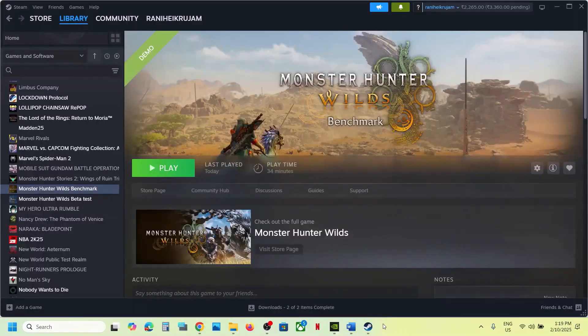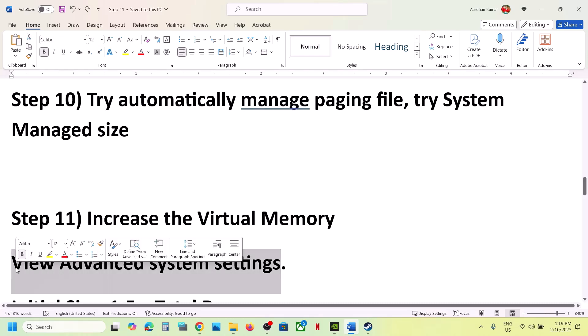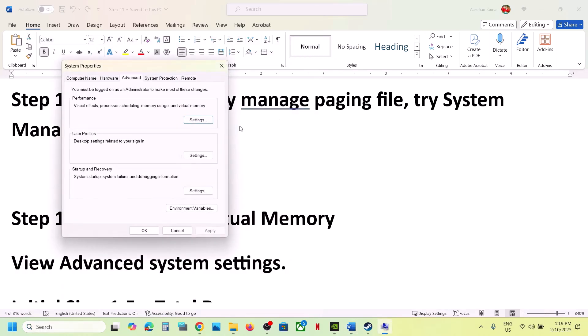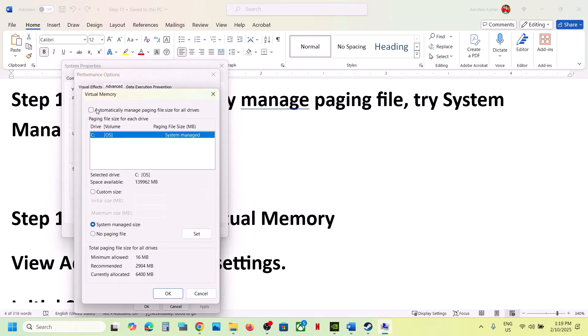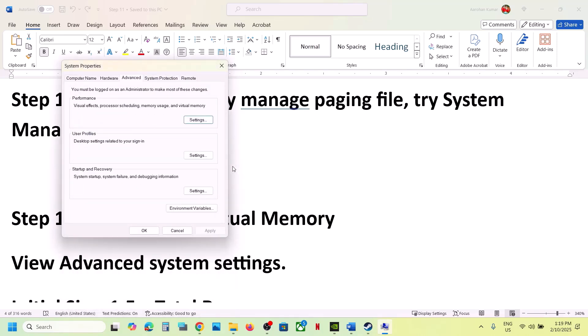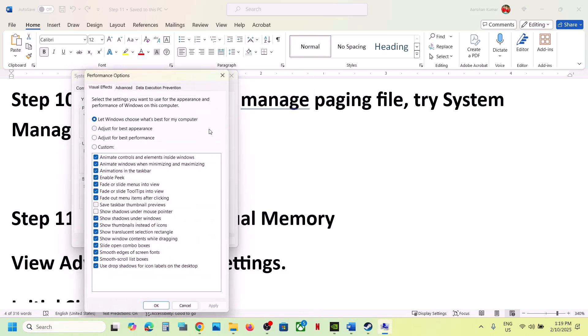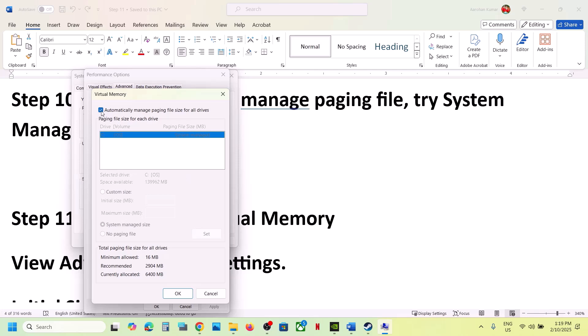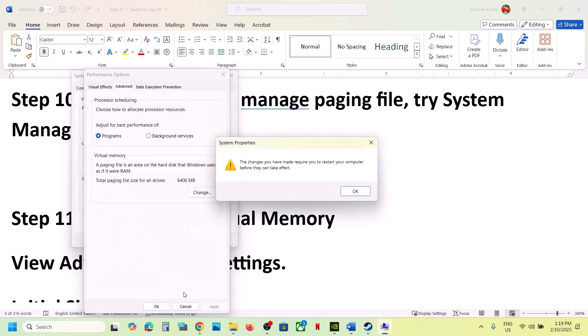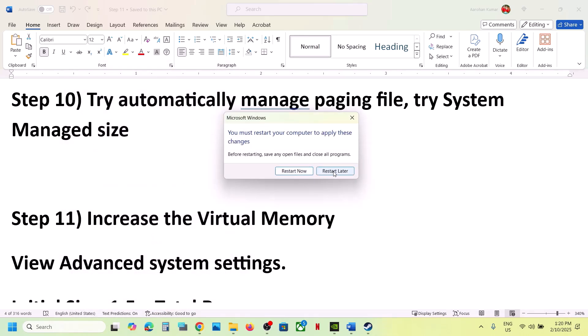The next step is to try automatically managing the paging file. Type View Advanced System Settings in the Windows search box, click on the first Settings, go to the Advanced tab, click Change. If the box for Automatically Manage Paging File Size for All Drives is unchecked, check it, click OK, hit Apply, and restart your computer. If that doesn't work, uncheck it again, select System Managed Size, click Set, click OK, and restart your computer.